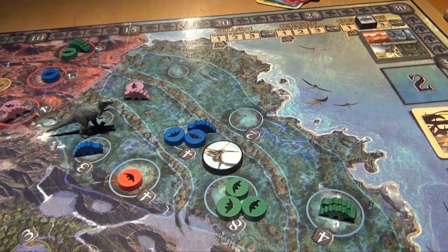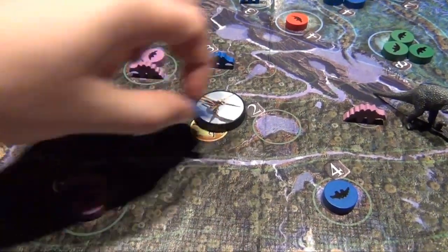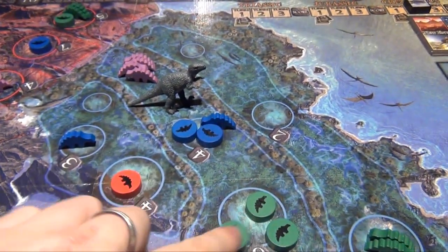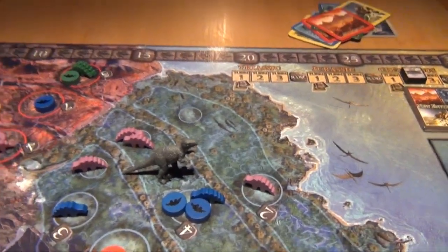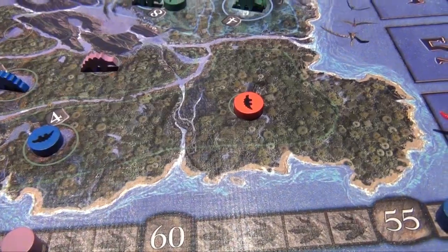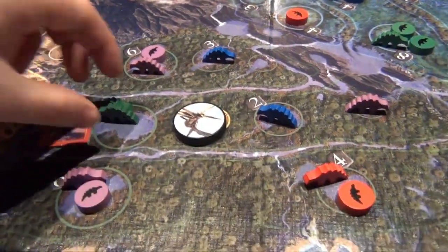Blue uses herd growth to add two dinosaurs to one herd — taking first place — and three to another, also taking first. Green removes his volcano token, then hatches over here making him first again and giving him the most dinosaurs in the swamp for domination. He moves the pterodactyl to eat two blues, reclaiming first. Purple moves both raptors, eating and scattering green dinosaurs to gain second positions. Red replaces the T-Rex, moves two areas, eats two purple and three green dinosaurs to take first place with five, then uses his final volcano to eradicate an area.